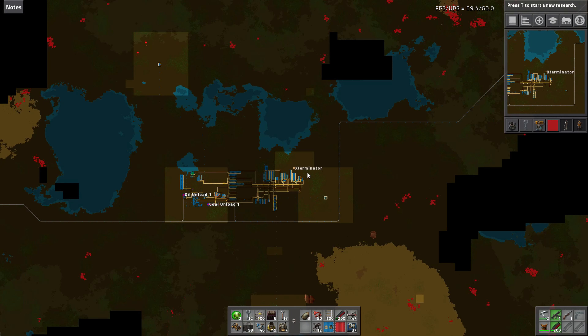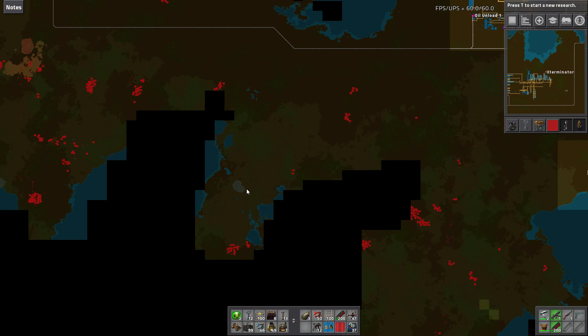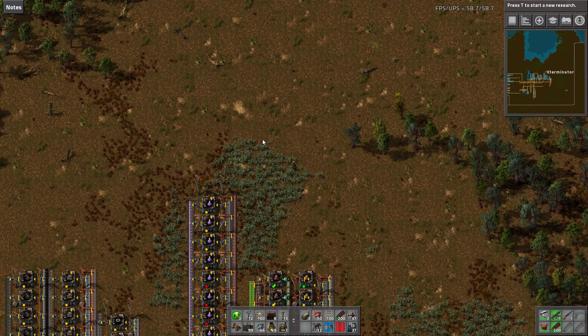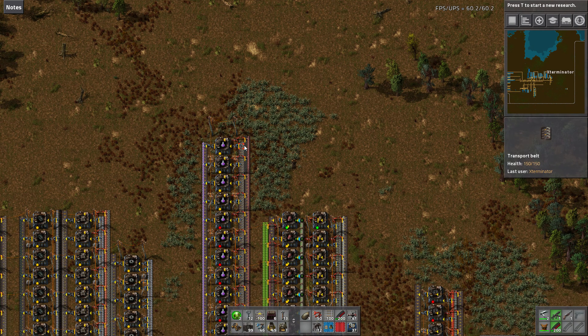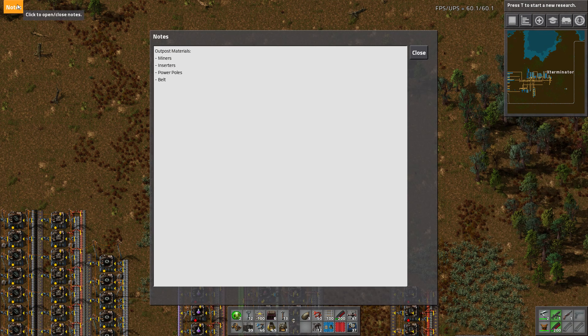Now I can actually do that. The example I have here — I just figured, let's say we want to set up an iron outpost or whatever you may want to do. Before I head off and collect materials, instead of trying to remember off the top of my head every single thing I'm going to need for an outpost, I can just write it here and it just keeps it, and I can just add everything.